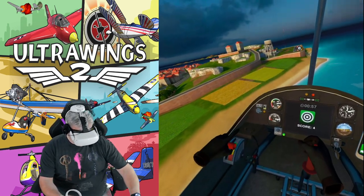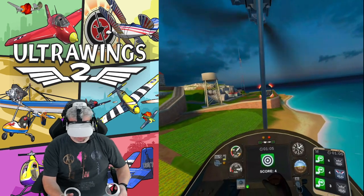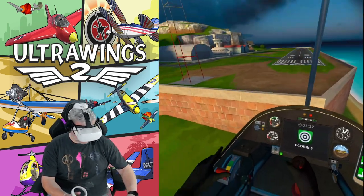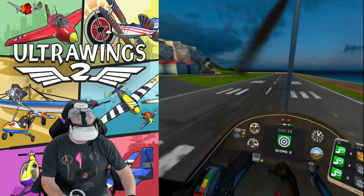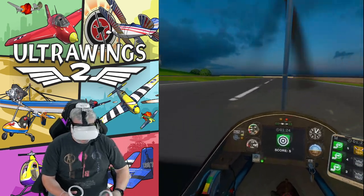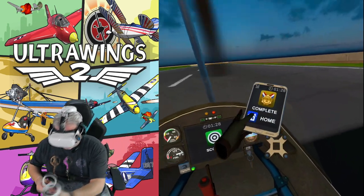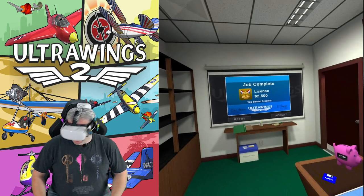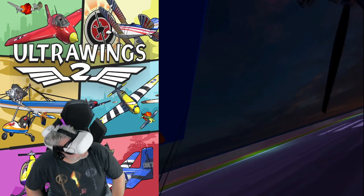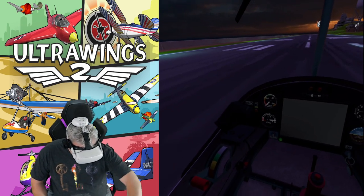Lower your throttle by about 50%. Then lower to about 10% and gently lower your aircraft until the wheels touch the ground — this is the hardest part, they say. Alright, here we go. Now reduce your throttle to 0% and apply your brakes until you come to a full stop. Nicely done, pilot! You know how to stick the landing — victory! Just one more test, pilot. For the last test, take off, fly through the ring course, and land back here. Get a bronze or better and you pass.